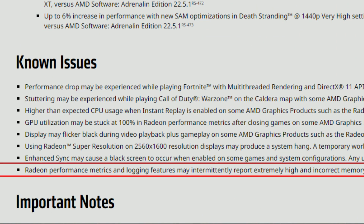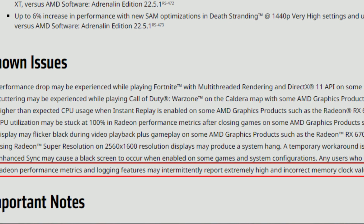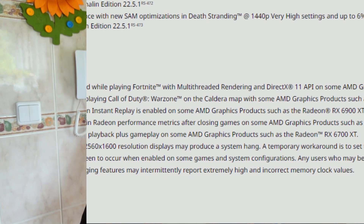Enhanced Sync is a meme, and Radeon performance metrics and logging features are becoming a meme as well — it has been five or six months since these have been on the known issues list. The Radeon performance metrics and logging features may intermittently report extremely high and incorrect memory clock values. It is still here after all this time and should be fixed — it's becoming the second meme, like Enhanced Sync.